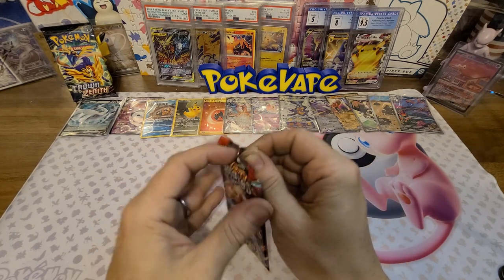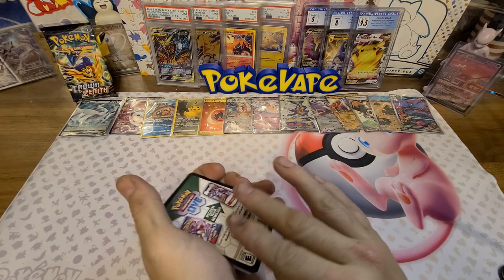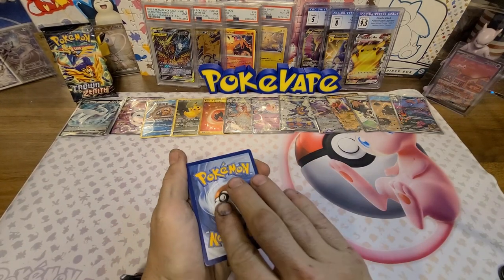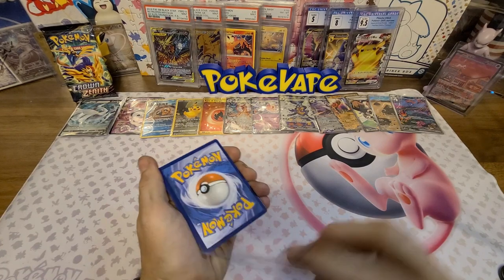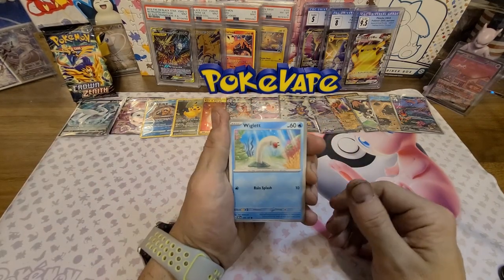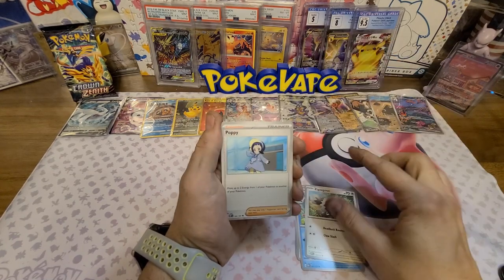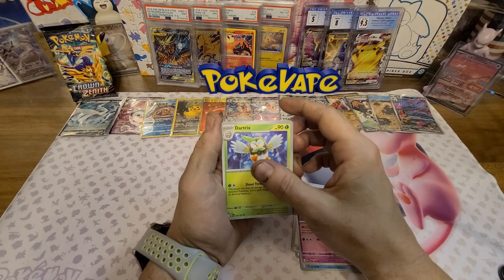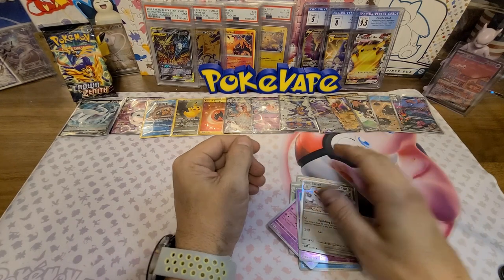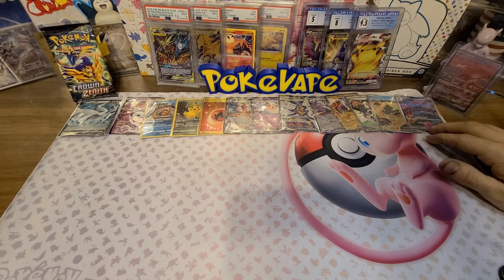Give us one more - code card for you - going dark, trying to end it with a dark energy. It's grass - boom, it's fire! Couldn't believe it. Got Wigglett, Schooling, Vespiquen, Zigzagoon, Popplio, Lunatone, Dartrix, a reverse Espeon, a reverse Battle Toy, and holo Scizor.